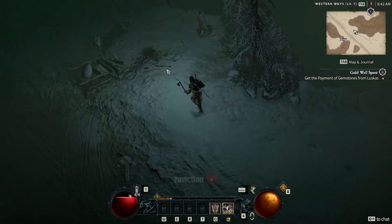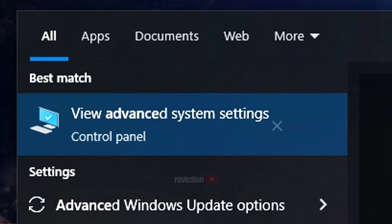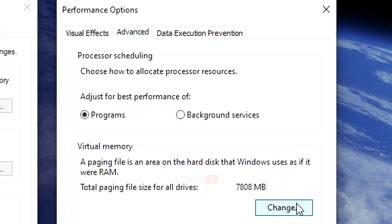Now all you have to do is simply change your page file settings. Go to Control Panel, or you can search 'Advanced System Settings', go to the Advanced tab, click Settings under Performance, then the Advanced tab, and change Virtual Memory.